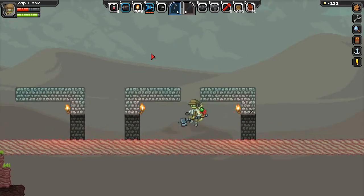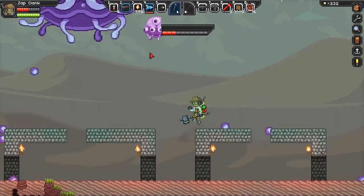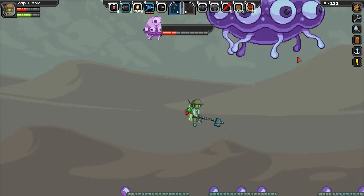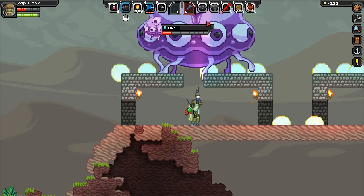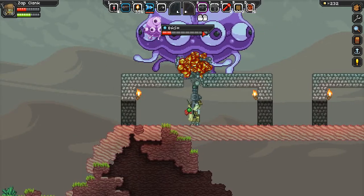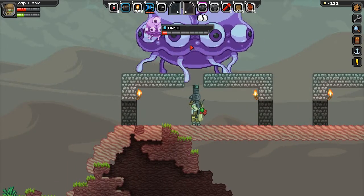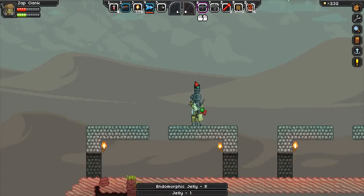All right, now for the last guy. One of these swings takes him down a whole chunk. Rocket in your butt! I just shot the ceiling there by accident. You build yourself a little barricade like this and these guys are no problem at all. Definitely need some improved AI here. What did we get? Endomorphic jelly!